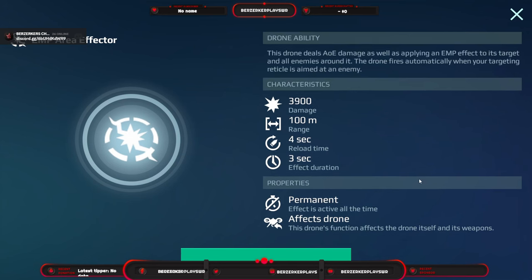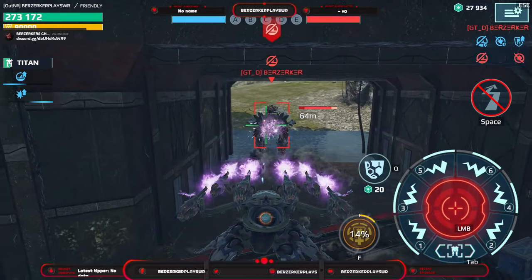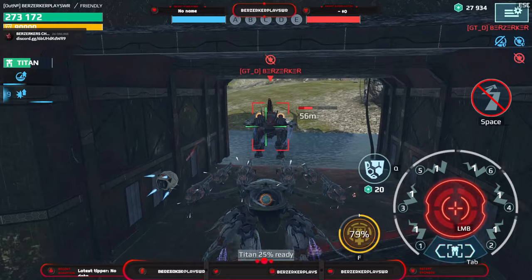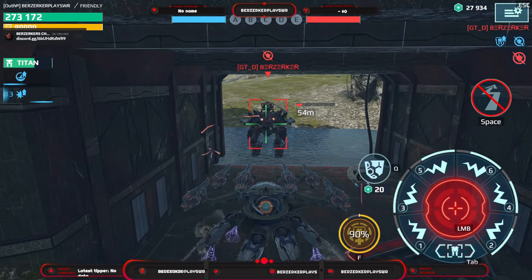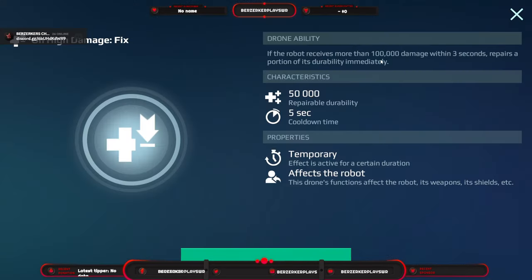Then we have the Bite Out drone — really strong, seen in champion league. It does an AoE EMP effect for 100 meters around your robot every four seconds lasting three seconds, plus 3,900 damage with its EMP blast. It increases robot speed by five percent for the whole game, and whenever you take more than 100,000 damage in three seconds it repairs 50,000 of that every five seconds.